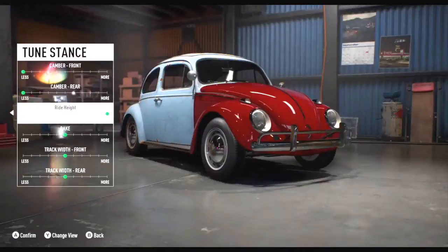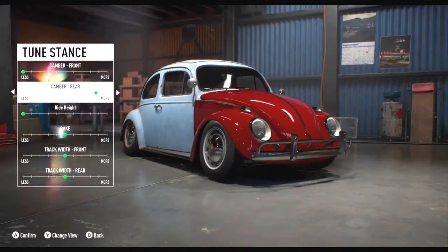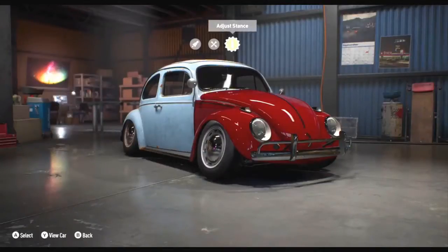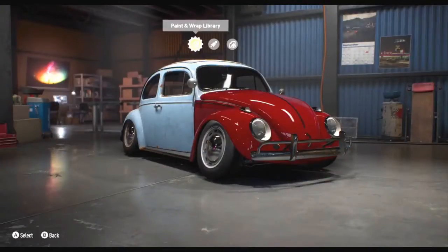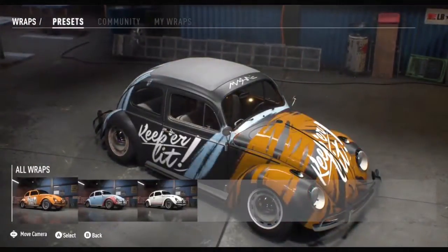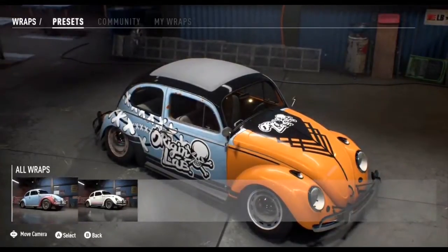Stance tuning is back again. We've tweaked it slightly this time — we wanted to make sure you could slam a car on the deck. We love crazy camber, so why not go even further than before? And the wrap editor is back as well — we're not going to go into the detail of it right now because it would take you days.